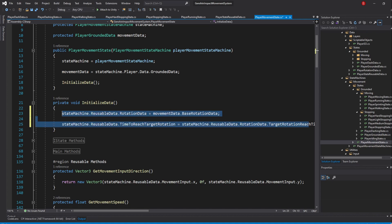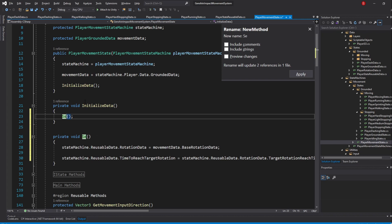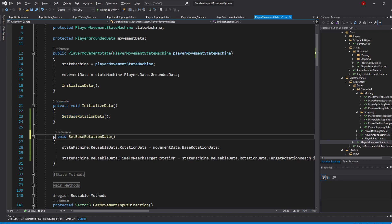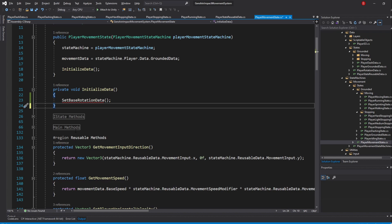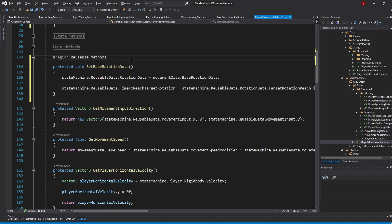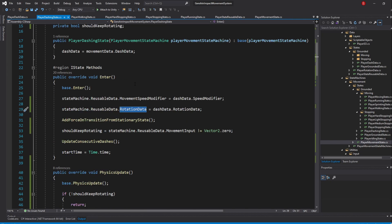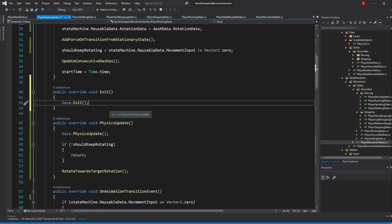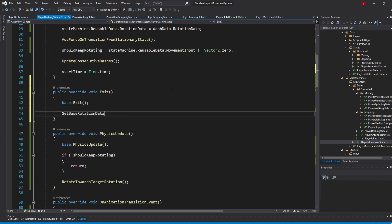When that's done, select these two lines and extract them to a new method named SetBaseRotationData. Make this method protected and add it to the ReusableMethods region. The reason we made this a new method is because we need to set our rotation data back when we exit the dashing state, otherwise our rotation will keep being 0.02 seconds. To do that, open up the PlayerDashInState script, then in the IStateMethods region override the Exit method and call SetBaseRotationData.